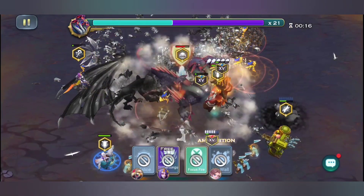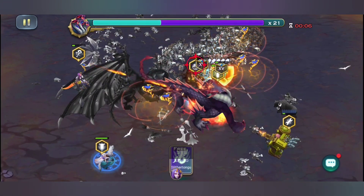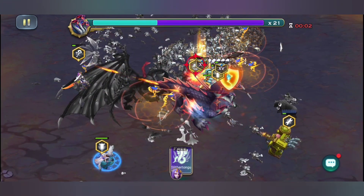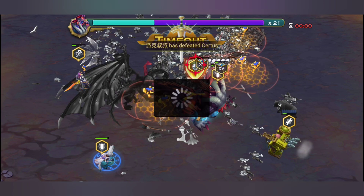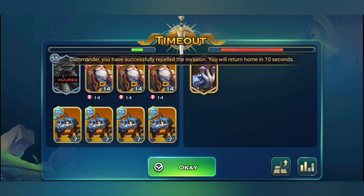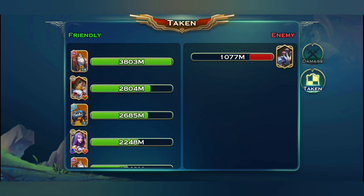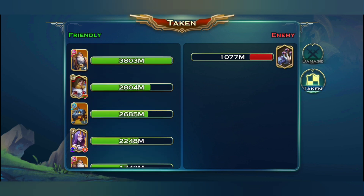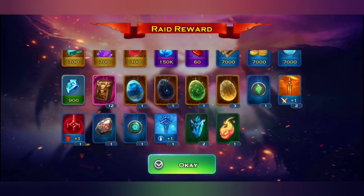We'll also be able to see our opponent's prism, so no more hiding your stats and skills. Your prism will be visible to everyone playing Art of Conquest, whether it's a replay or a live match. After a match ends, you can check out the prism details — what equipment your opponent has on their prism.